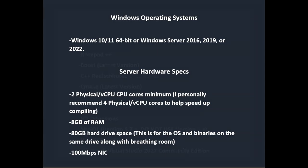For software prerequisites, we're going to want 7-zip, Notepad++, Boost latest version, the C++ redistributable runtimes, CMake latest version, .NET 6.0.x desktop runtime, Git latest version, Git Extensions, MySQL version 5.7.x — 5.7.40 is what we'll be using for this video, but use a newer 5.7.x if available. Do not use version 8 or above, as it is not compatible with this project. HeidiSQL latest version, and finally Microsoft Visual Studio 2022 Community Edition.